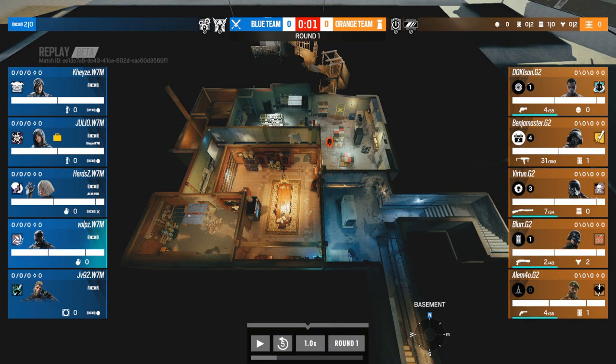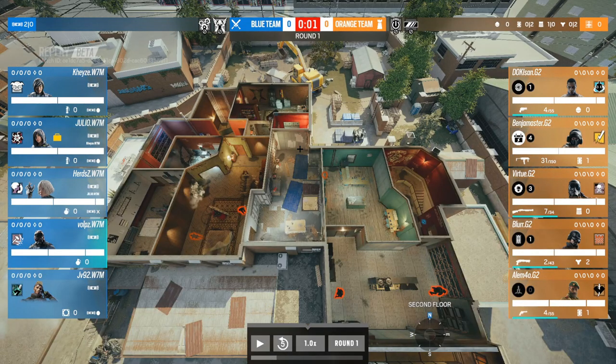In round one, G2 are playing the Church/Arsenal bomb site on Clubhouse. A lot of teams like to facilitate the run, and G2 are no different. At the end of prep phase, there is only Virtue alone on the site with very minimal utility — a barricaded door, one shield, some feet holes to Blue — and that's pretty much it. He is definitely a vulnerable point in this defense.